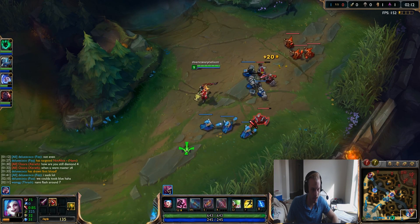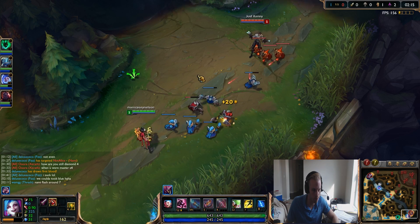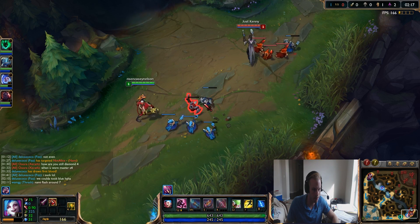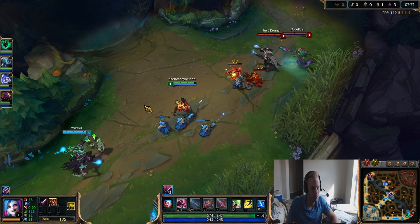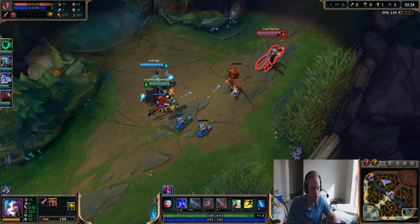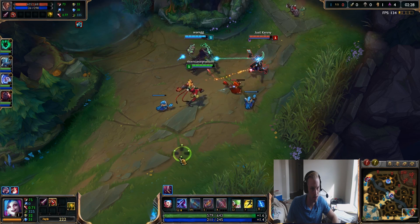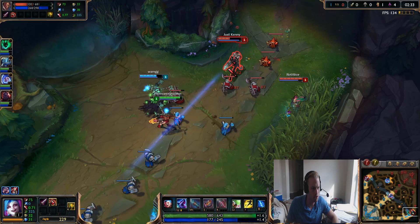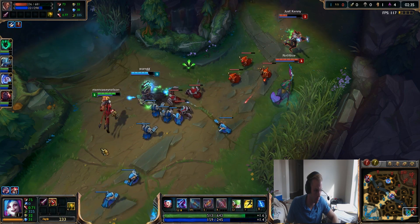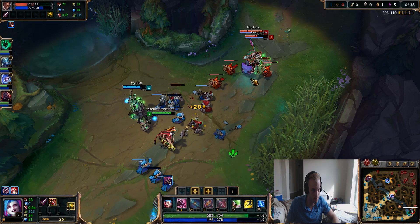Hopefully I get to show you a little bit of that during today. But at level 1, what you want to do is get level 2 first. That means killing the creeps, not last hitting just that first level. The reason is because you can zone their entire team if you're level 2 - you get an extra ability and you're just going to be stronger. Notice how I'm really zoning him out with my Q. I know it takes mana, but that's okay because I want to zone him out.